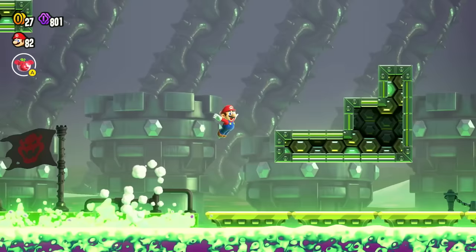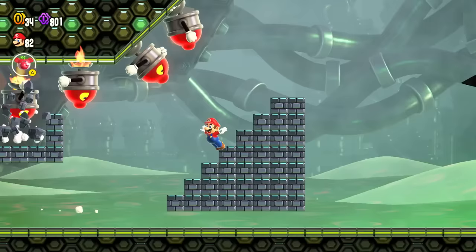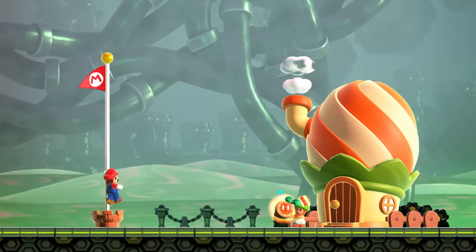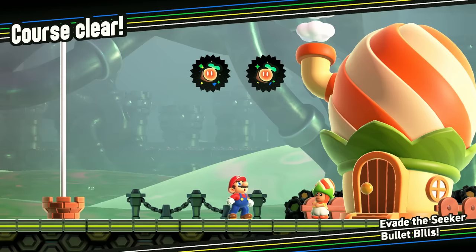Can I launch one more just for good time's sake? Oh, it's sinking — I gotta be fast. Never mind, I'm out of here. And just back through here. That was such a cool little wonder effect. I think I'll need to run quick — come on, go go go! And then up here — got it! Another successful level. Every single one of these has been so exciting. That's going to wrap up Evade the Seeker Bullet Bills.